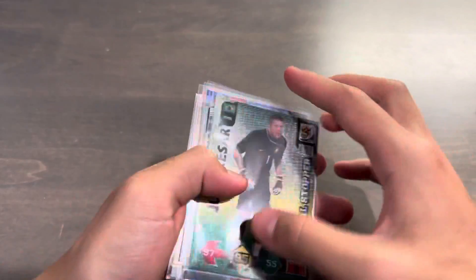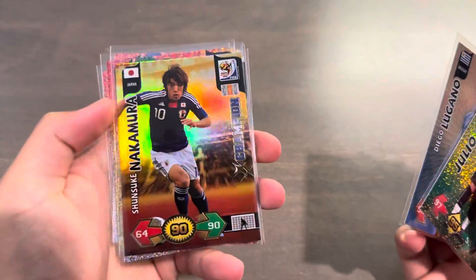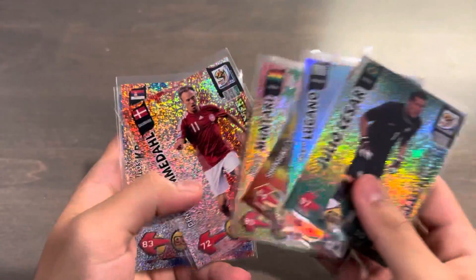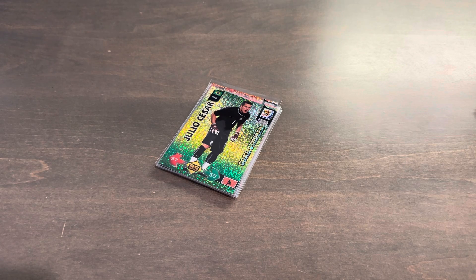As for the shinies: one goal stopper, Julio Cesar of Brazil; one fan's favorite, Diego Lugano of Uruguay; one champion at 1 in 24 packs — so we beat the odds there — Shunsuke Nakamura. And then Muntari, Romendahl, Krasic, and Anelka were the four star players. So that is it for this quick opening. Hope you guys enjoyed, and if any of you opened this back in the day, hope that it was a nice throwback memory. I'll catch you guys next time. Peace out.